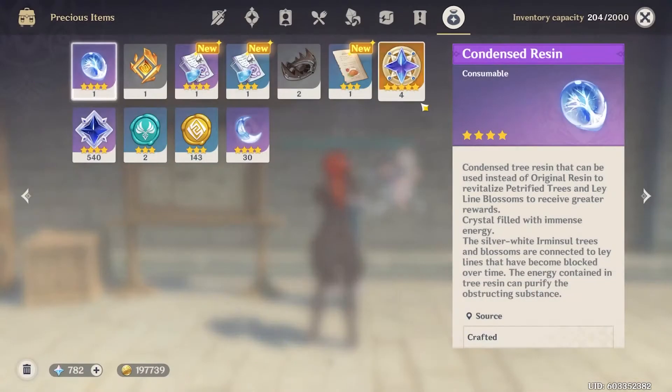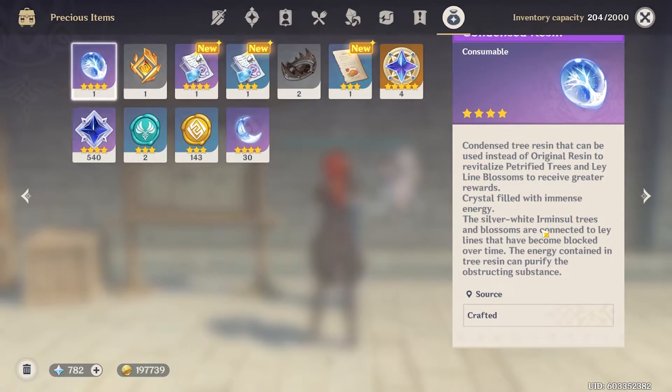So today we're talking about condensed resin. If you go into your inventory you can find it there. Condensed resin is condensed tree resin that can be used instead of original resin to revitalize petrified trees and ley line blossoms to receive greater rewards. Essentially what it does is double your items — these are very, very valuable.